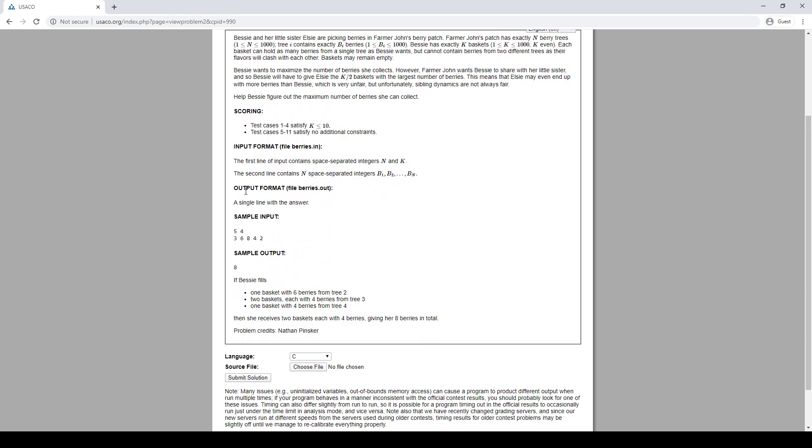Can you still just take the K biggest? So what's going on here? We have five trees, four baskets, and if we take the four biggest we end up with seven. But we can get eight — split this tree into two, so we have six, four, four, four. Then we get eight.